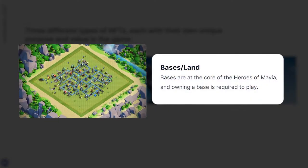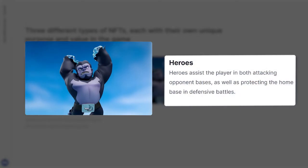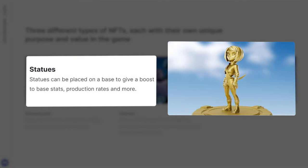There are three different types of NFTs, each with their own unique purpose and value in the game. For bases or land: bases are at the core of Heroes of Mavia and owning a base is required. For heroes: heroes assist players in both attacking opponents' bases as well as protecting the home base in defensive battles. And lastly, for statues: statues can be placed on a base to give a boost to base stats, production rates, and more.